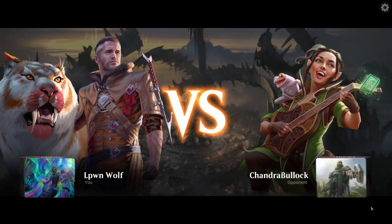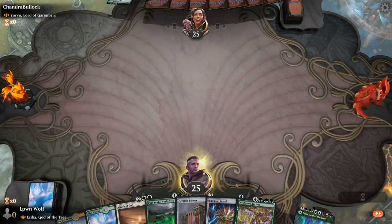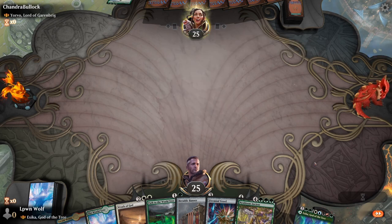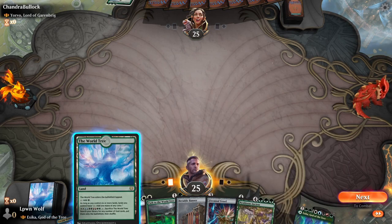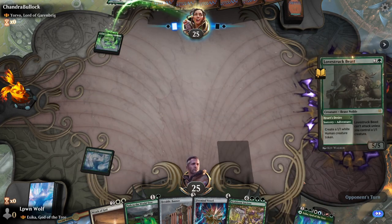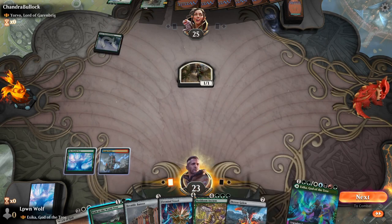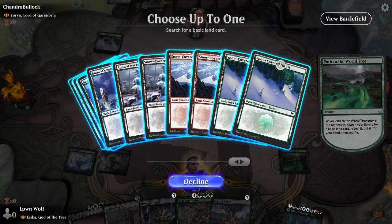We finally come across a unique deck — a Yorvo deck. Yorvo is a big green beatdown commander, basically a 4/4 that gets an additional counter whenever they cast a green creature. A word of note: if you play Esika or God of the Tree, be aware that many opponents will concede once they see it. It's not the most friendly general — I made this deck just to see what the fuss was about, and it's pretty powerful if you can resolve her.